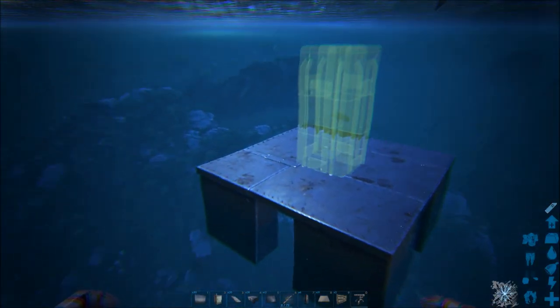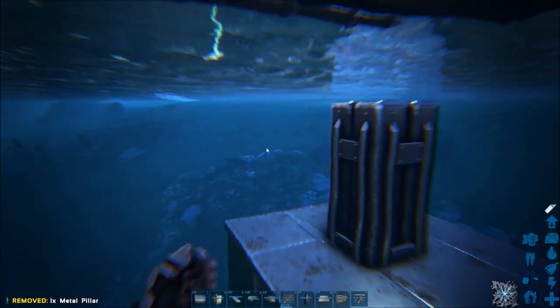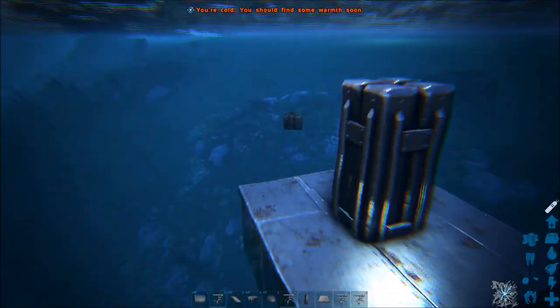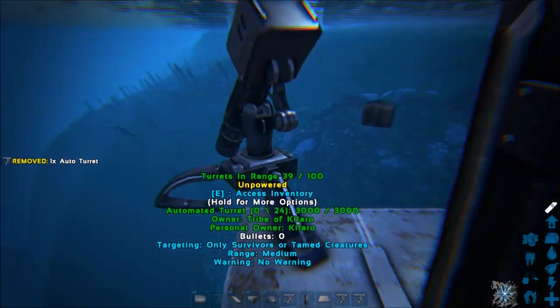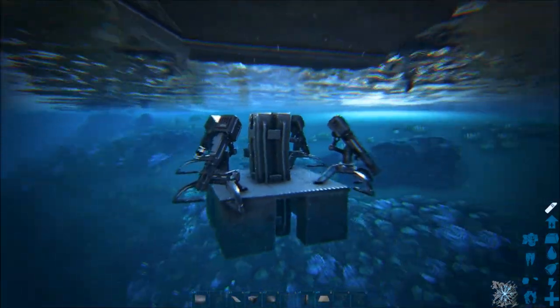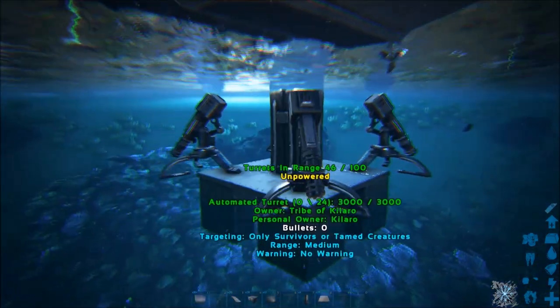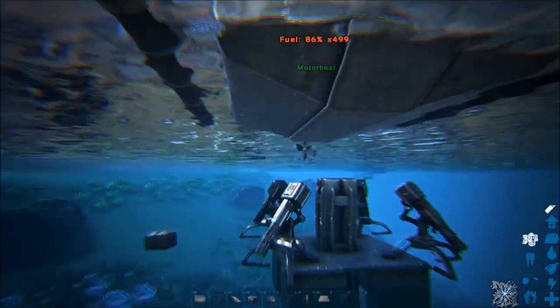Then in that floating foundation we made, we're going to put a metal pillar in the middle — this is to keep it from decaying. While we're down here, we're going to go ahead and put our four turrets on this, one on each corner, so it will look like that. This is for our leech defense — we will put these on all targets. If there are any alpha leeches or baby leeches that come up, these four turrets will kill them no problem.